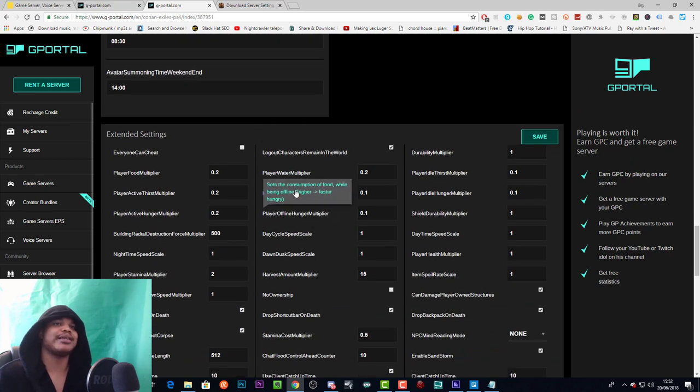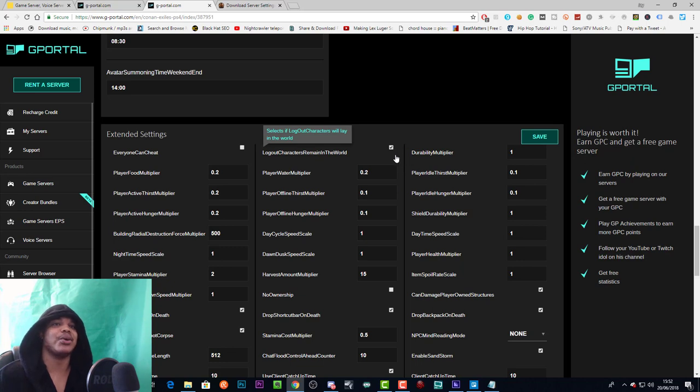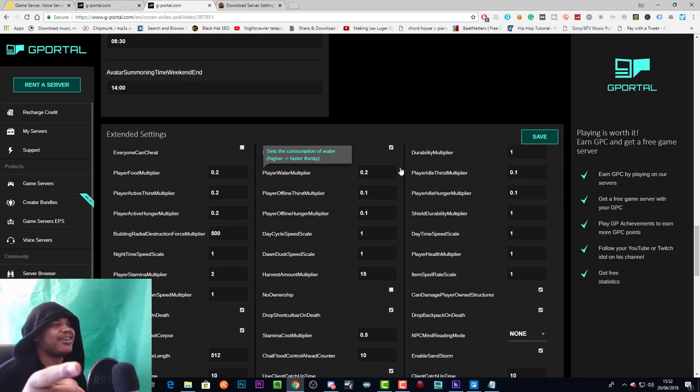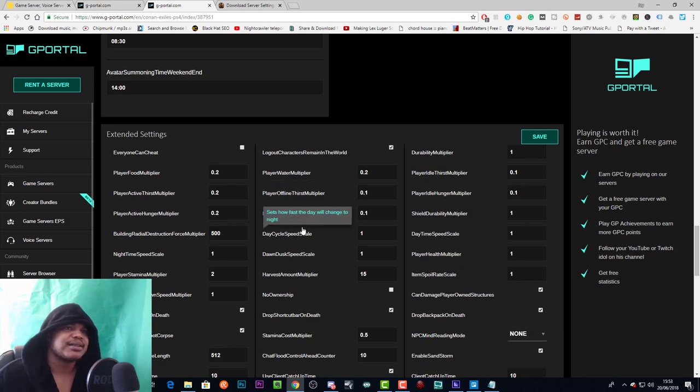Now let's go down the second column — this is going to be a long video but it covers a lot of things. Player water and offline hunger and thirst we've already talked about. Day cycle speed scale is basically how fast the day will change to night — set it to five and it'll go five times quicker.